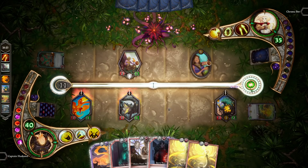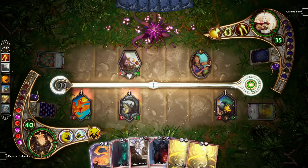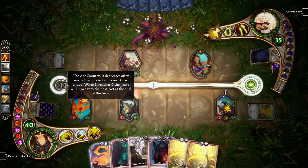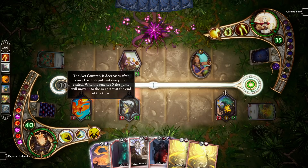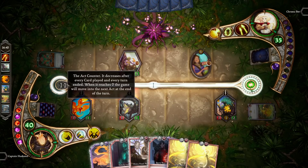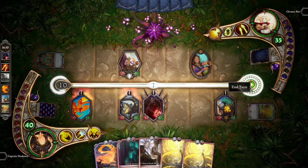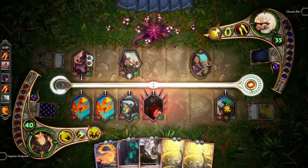Well, I think it's time to talk about the act system. Every match of Chroma is structured into three distinct acts. There are two ways to transition from act one into act two, and also two ways to transition from act two into act three. The first is the act counter — you can see it over here on the left side. The act counter decreases after every card played and every turn ended. When it reaches zero, the game will move into the next act at the end of the turn. So after I play a card — let's say this Brutal Regulator — you can see the act counter decreased by one. If I end my turn, you will see it goes down by one again.